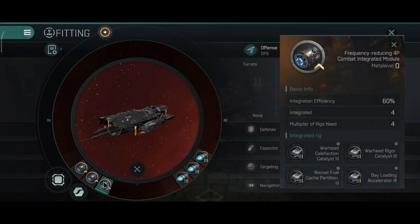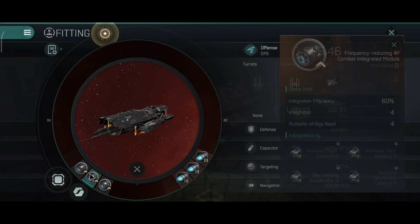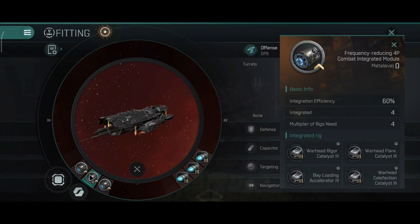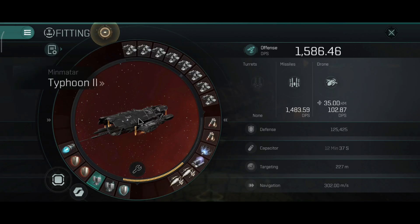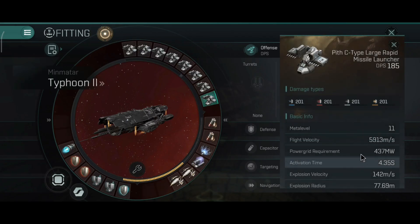For the rigs, I use dual 4P and one 3P rig integration on the Typhoon. I want to improve missile velocity, missile range, explosion velocity, and explosion radius - that's the primary focus I went with on the Typhoon, and I'll be using these exact rigs for PvP as well. If you don't want to spend around 3 billion on rigs, I recommend improving missile range, explosion velocity, and explosion radius - those are the 3 primary missile parameters you want for the Typhoon. You want to improve damage application as much as possible.